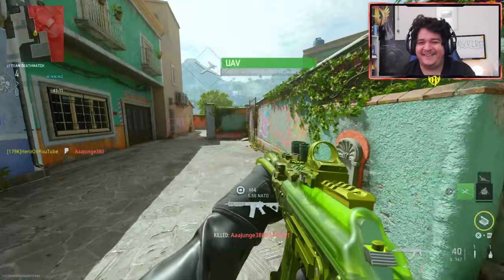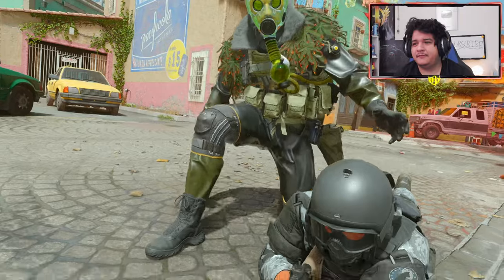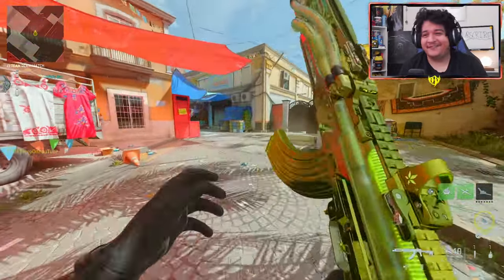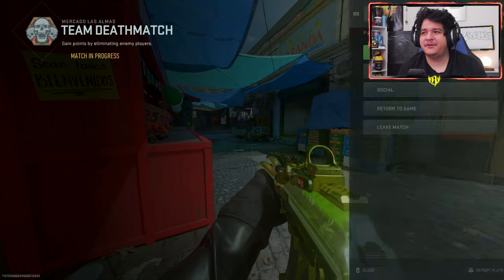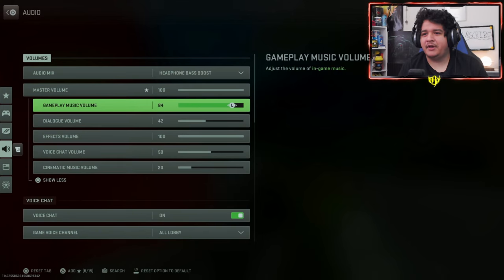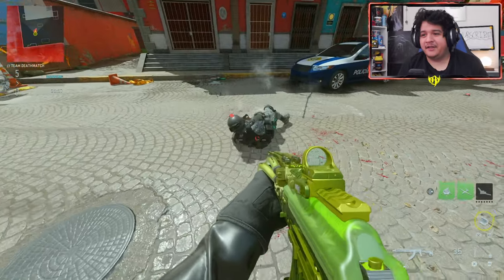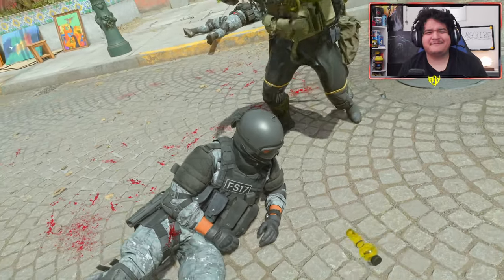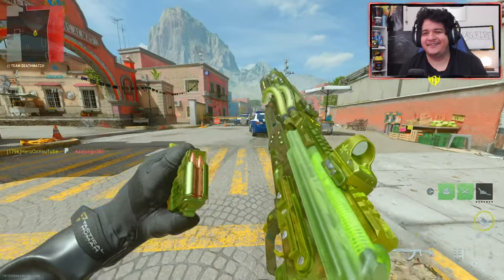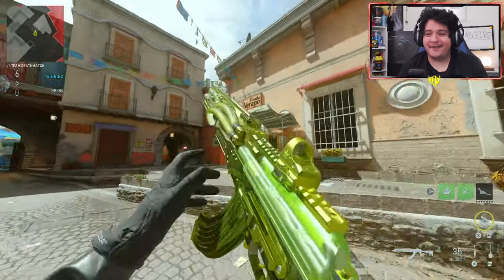Now we're gonna check out the Bong Rip finishing move. You smoke them out and then you execute them. I love that - that's a nice little distraction. Now let's see how the finishing move looks when they're on the floor. You legit smoke them out - that's actually freaking hilarious. I think there was music playing during that finishing move. Let me turn up my audio. They even have a little tune when you finish them - that's actually beautiful. There's finishing move music which sounds kind of Snoop Dogg-ish.